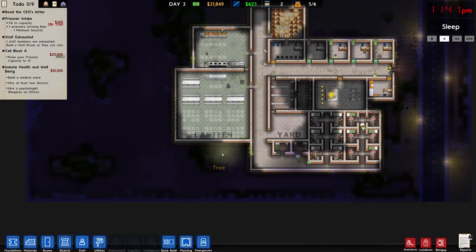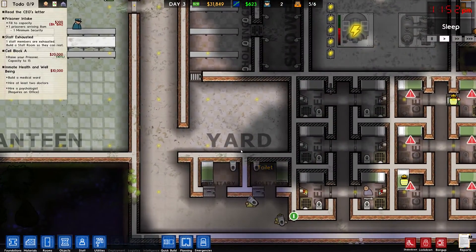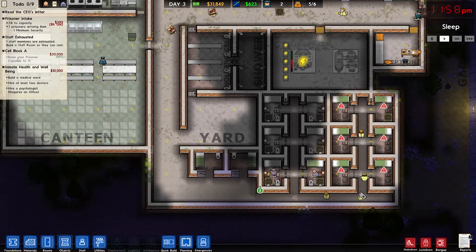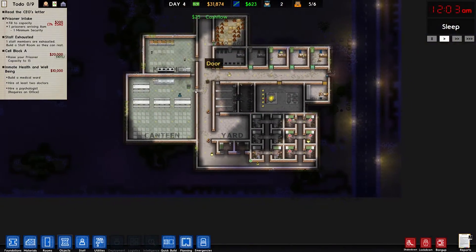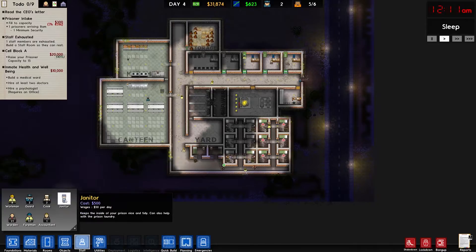Maybe I should just build another four or five out this side as one big one - I just don't know. My reasoning is that would then complete my cell block A grant, and then I could start thinking about expanding a little bit more. My janitors are done!